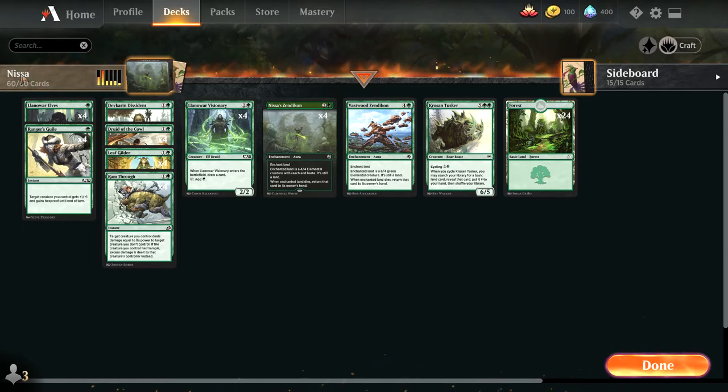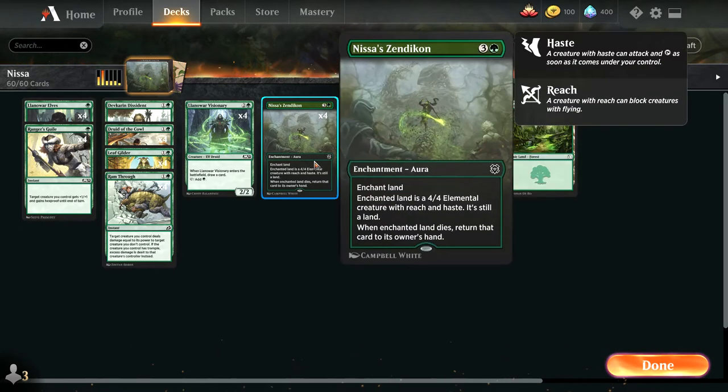This deck was designed to be a Nissa-themed deck. As a result, I tried to stick almost exclusively with elves and elemental creatures for the deck, specifically the Zendikons for my elemental creatures.